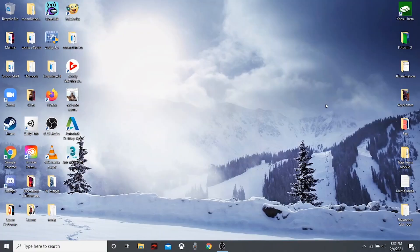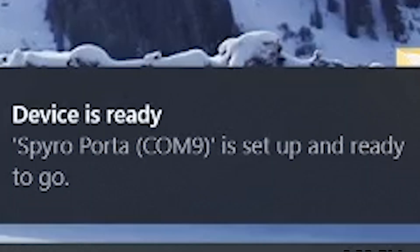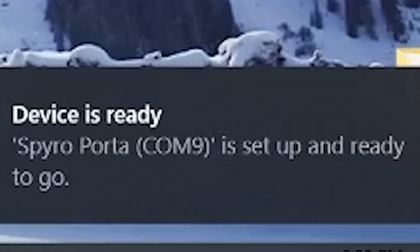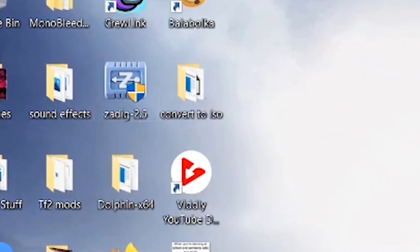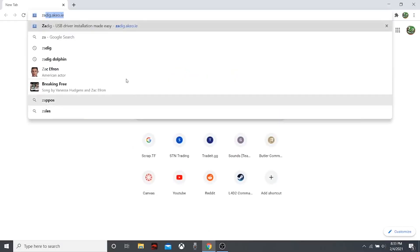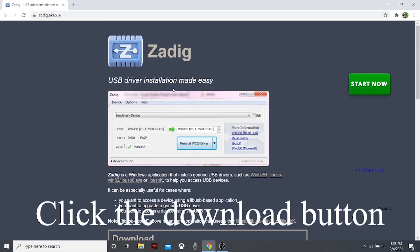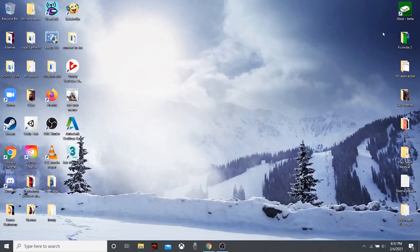When you plug in your portal for the first time — I uninstalled all the drivers so I can show you properly — it's going to say 'Setting up device' or 'Spiral Portal,' depending on which one you're using. It will say it's ready, but it's not actually ready. What you need to do is get software called ZADIG. I'll put the link in the description. This is what allows us to get the proper drivers for the portal.